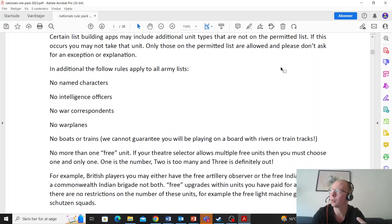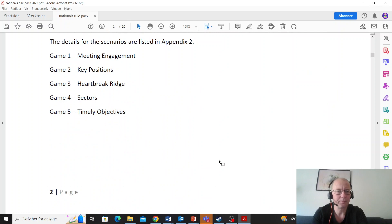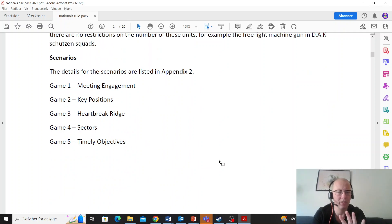I like this setup — it's what I'm doing for all my tournaments as well. It ruins the game if you have more than 200 points extra, which some British platoons can have. As a British Indian player, you can have either the free artillery observer or the free Indian squad. This will also nerf the Allied Romanian list, where you could stack multiple units of free extra men.